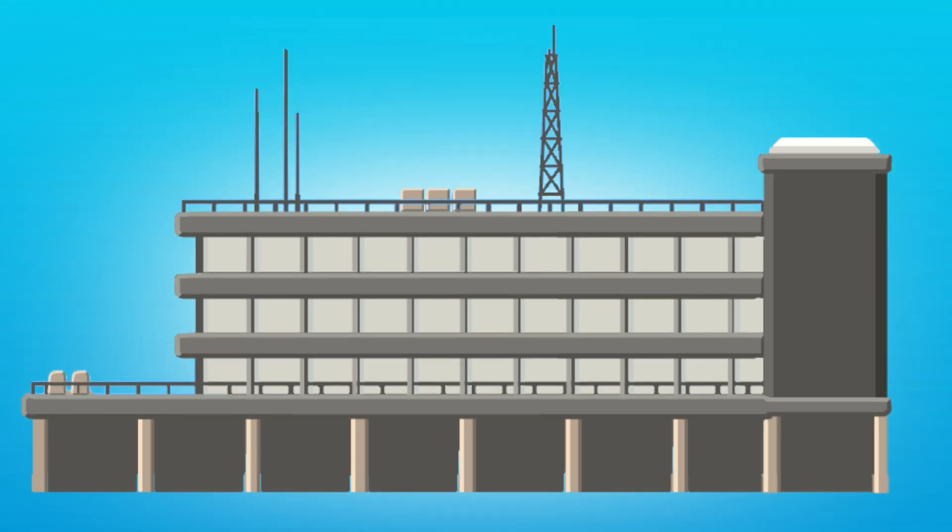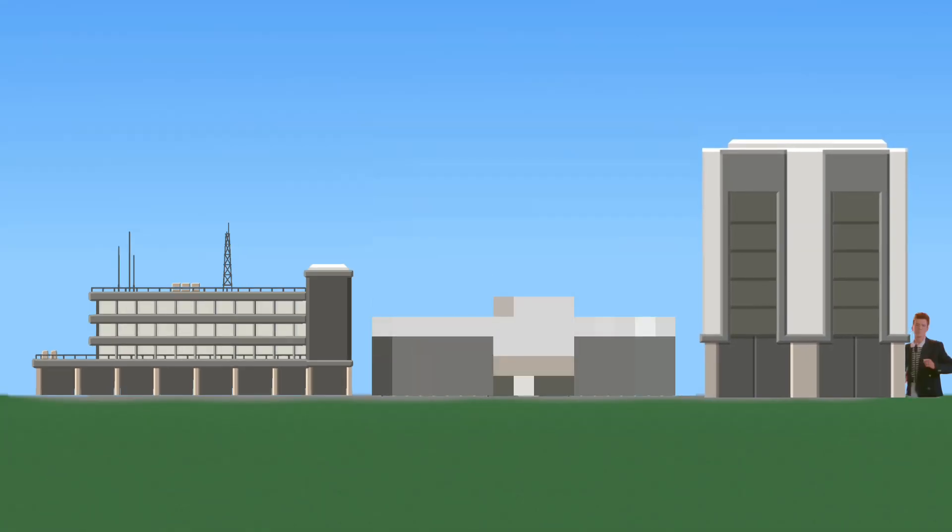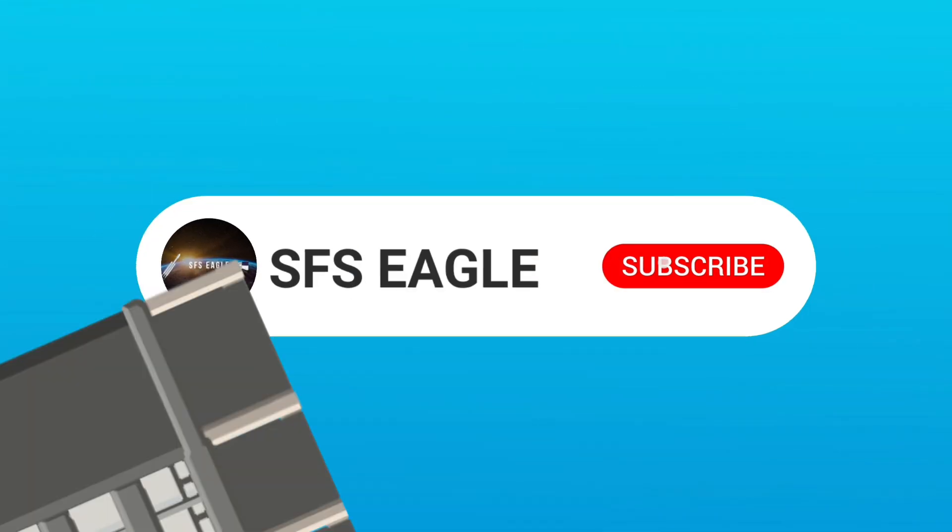I decided to texture the building and add a few highlights based on the current VAB design to make it a bit more like how it could be in future versions.